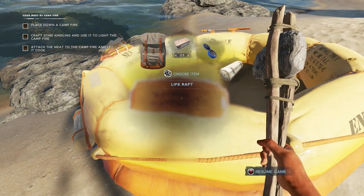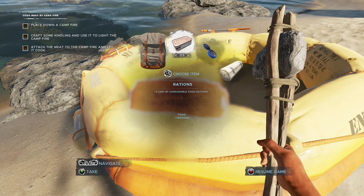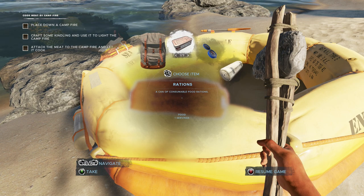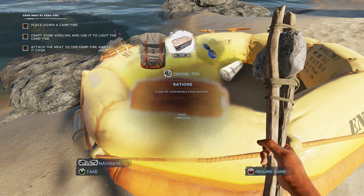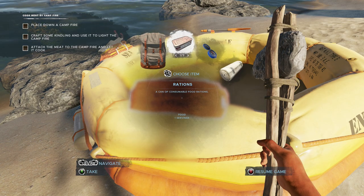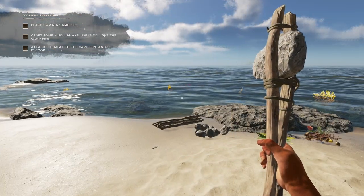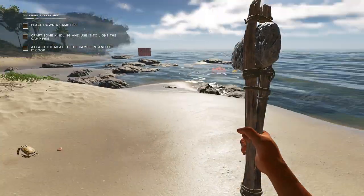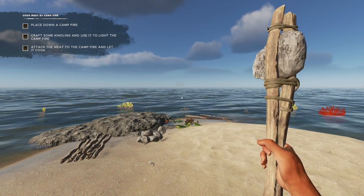Yeah, here we go. Let's go ahead and go into here. These are going to be key in the first 10 days. Because on normal, you can live, as long as you don't take a lot of health damage, a decent amount of time on just three or four rations. So between the rations, the coconuts, and what we grow, we should be able to get a number of achievements.